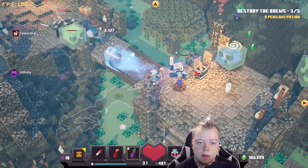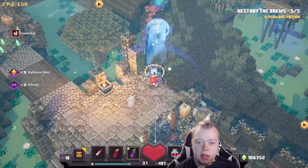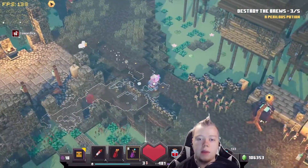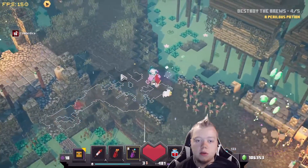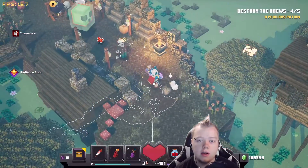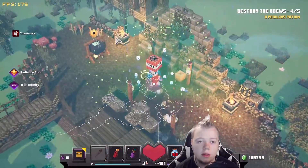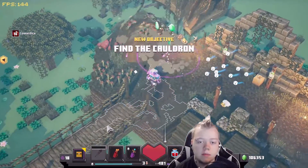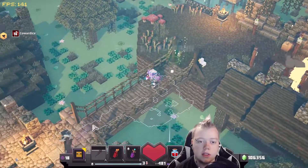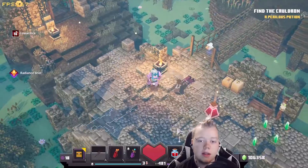I haven't tried this with a four-man squad yet, but I imagine it would do very well — it would help support a lot. If you have a guy up front with a melee weapon getting hurt, you just shoot a Torment Quiver up there. I could also see Torment Quiver being a troll — friends are trying to kill enemies and you're just Torment Quivering them away and stealing the kills. I've seen a lot of trolling like that with the Harp Crossbow Firework combo too.